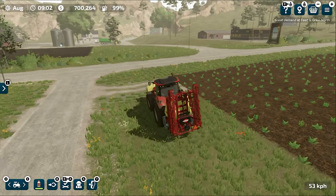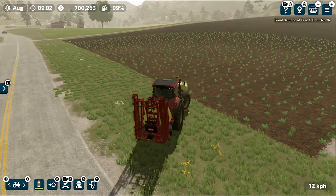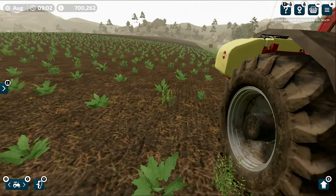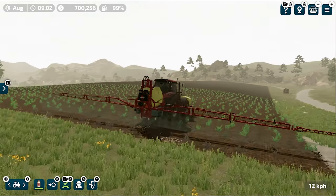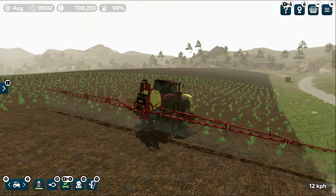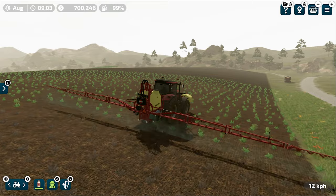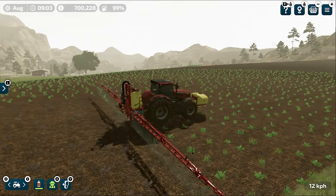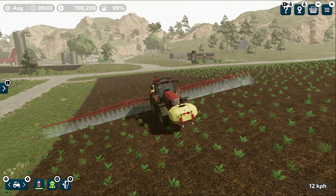Number 5 is Use Herbicides. Farming Simulator 23 has a new feature — there will now be weeds in your crops, and if you don't kill them they will affect your yield. Sprayers in this game will only carry herbicides and you cannot fill them with liquid fertilizer. So fill your sprayers with herbicides, kill all the weeds, and you will get more yield from your field.